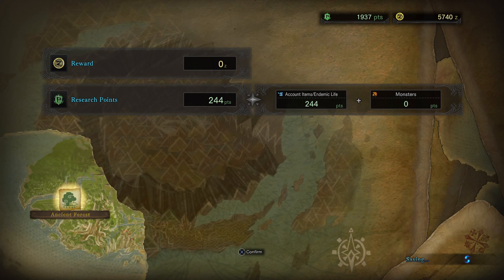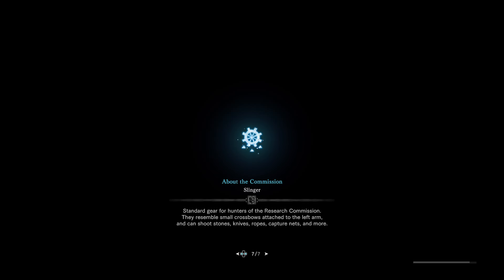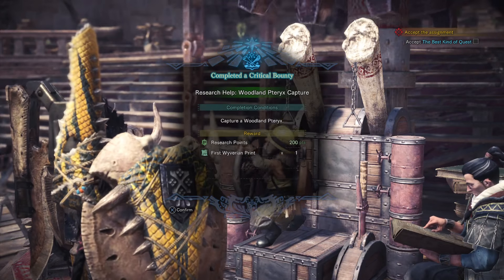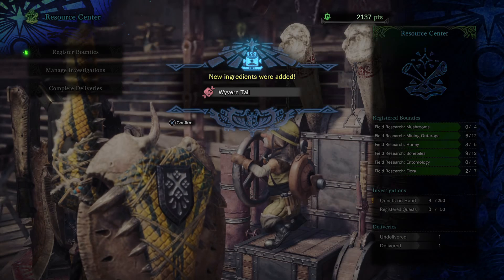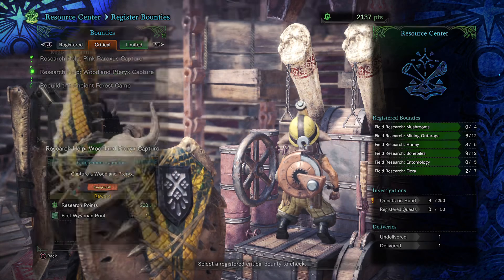There's nothing — oh, there's little research points of course. Woodland pteryx, so there's probably gonna be a new ingredient for this one. Yeah, there's the bounty complete — woodland pteryx. And you get wyvern tail! That's good, nice. That is done — all of these done at the moment.